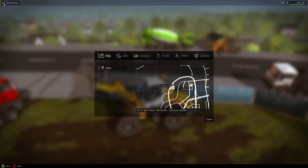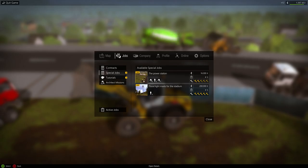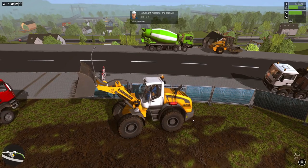I noticed we got some new contracts here, so let's look. I have to click on Jobs - Special Jobs. Power station, that sounds cool. Floodlight masts for stadium - that's what we're gonna do. And then maybe I'll even do the power station because that actually seems pretty cool.